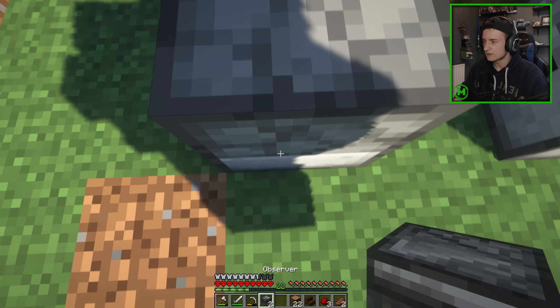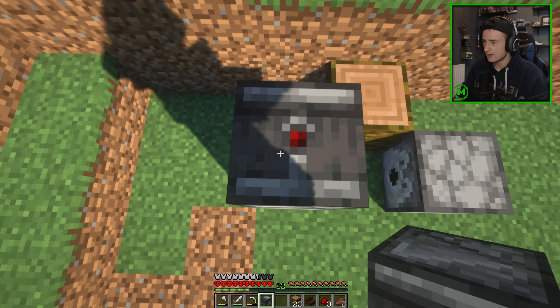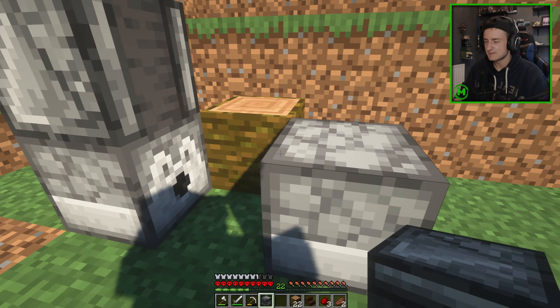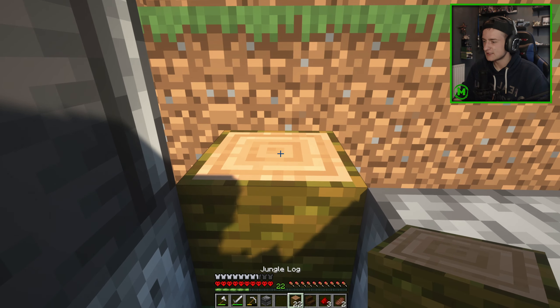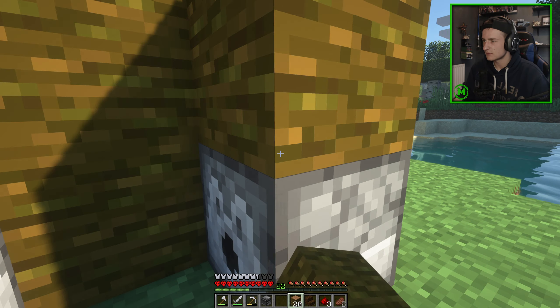On top of this dispenser you're going to want to jump — there we go, that was close, I nearly didn't make it. For the rest you're going to want just random blocks, so place one on top of there.